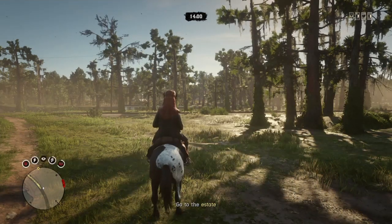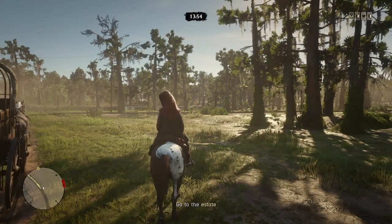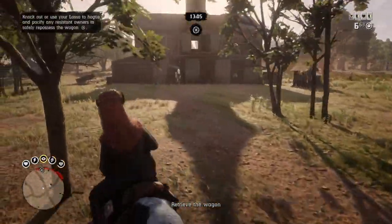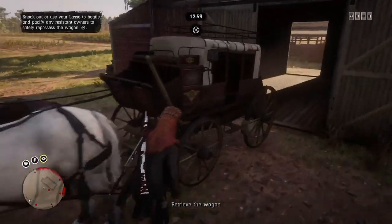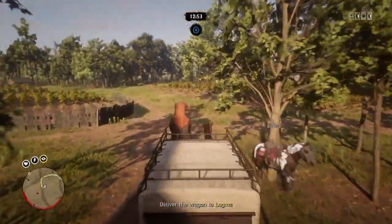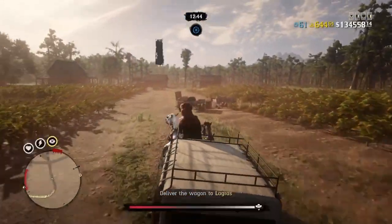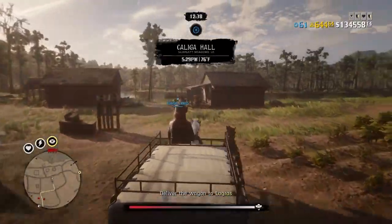It says go to the estate, so you can take your time at the beginning of the mission or after you've done the objective — that's up to your preference. I have arrived at the estate. Keep an eye on the top left corner: it says knock out or hogtie the enemy, so it's asking you not to kill anyone. That's the bonus objective, and you have to complete it to get the maximum payout.